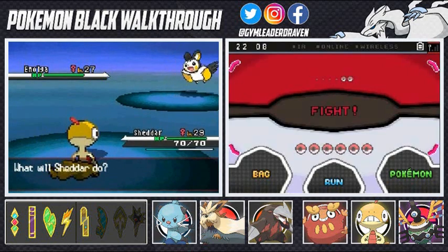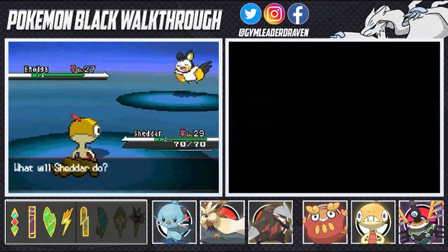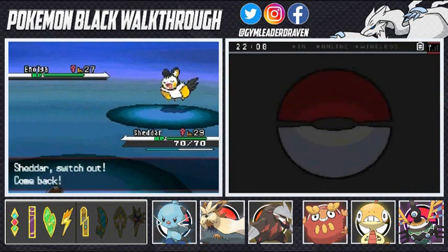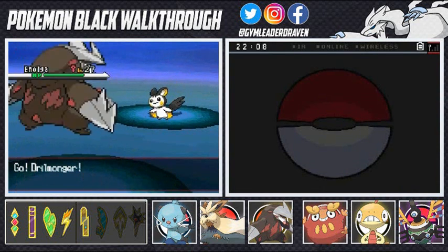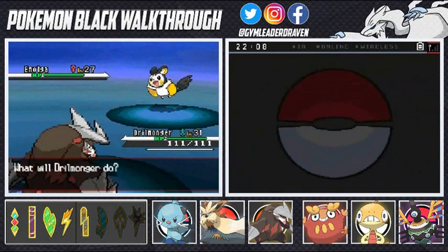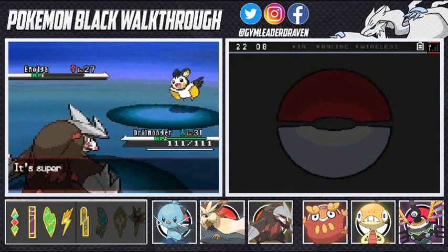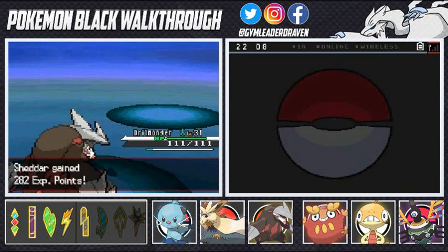It doesn't have a Rock-type attack, so that kind of screwed me over. Let's go with our good old buddy Excadrill — the new and improved Drillbur evolved! He looks pimping hard, and yes Shockwave does not work on me. Rock Slide — just like we defeated Elesa — Rock Slide takes care of Emolga real quick! Oh yes! Oh yeah!